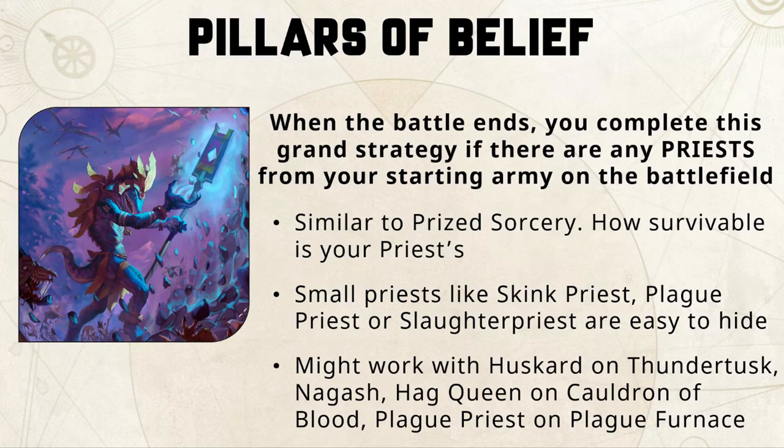Pillars of Belief is similar to Prize Sorcery but is based on keeping a priest on the table. Unlike wizards, there are not many durable priests. Most priests are five or six wound heroes, and I would not want to risk my grand strategy on them unless I had a solid master plan. It could possibly work with units like the Husbguard on Thundertusk, Nagash, a Hag Queen on Cauldron of Blood, or a Plague Priest on a Plague Furnace — these are more durable — but they get targeted quickly.